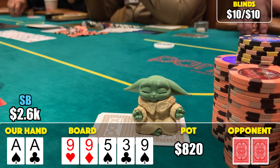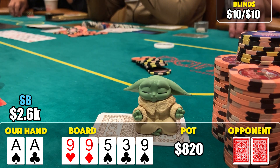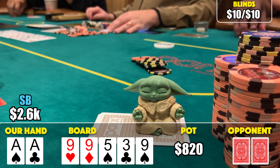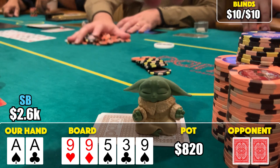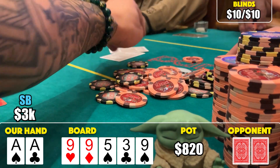Looking back, I'm not sure I love this river sizing. Their range is very ace-high heavy - hands that called the three-bet, checked back the flop, called the small turn bet. All their middling pairs would likely have bet the flop. I think I got a little greedy and should have gone with more like 200-250 on the river to maybe get a curious call from ace-high. Regardless, we take it down and our stack is now sitting just over 3,000.